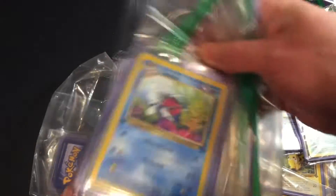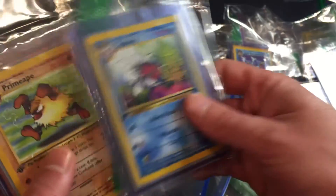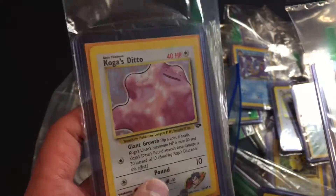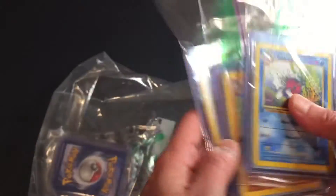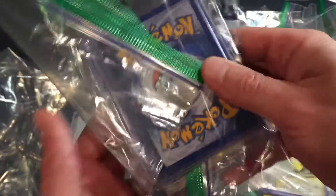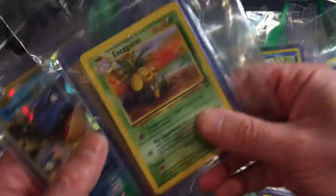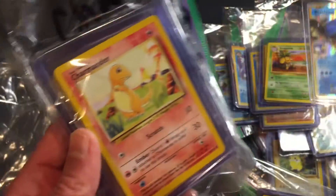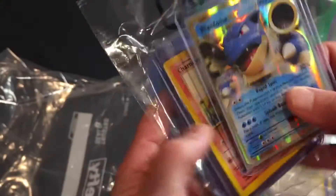So I'm listing these on eBay. I've got tons out there — go look at my listings and I'll put links here. Koga's Ditto, all these are first editions. I found them in all my collections and I'm going to start pulling more stuff out. Executor, Blastoise EX — Charmander, first editions. Very cool stuff.